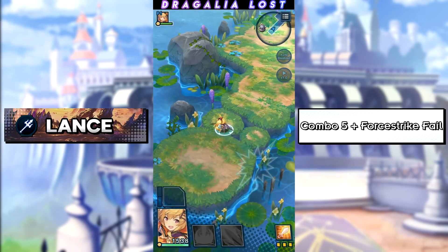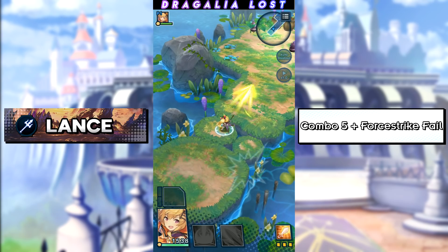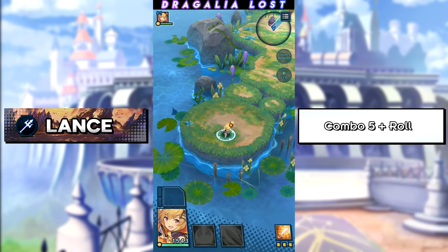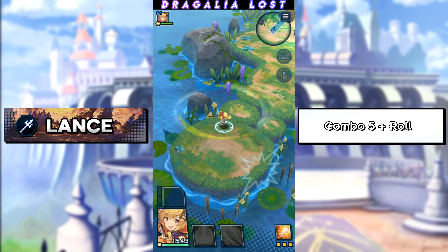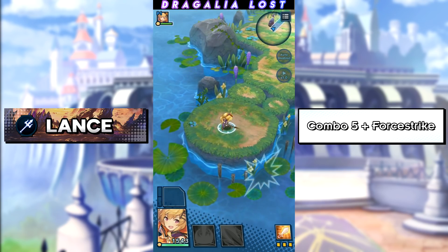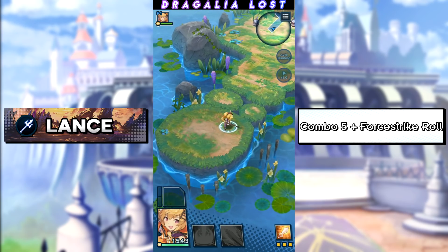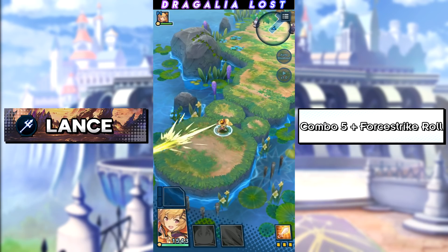Lance is similar to the blade. Five taps into a failed four-strike is the optimal combo. If you aren't consistent with failing the four-strike, then don't worry — you can just do five taps into a roll, but you'll need to immediately roll as soon as the fifth attack connects. You can also add a four-strike at the end after the fifth attack, but I would only do this if you need to reposition your character. However, there are some situations where you always incorporate the four-strike at the end to finish a rotation, but again it depends on the character and the build.